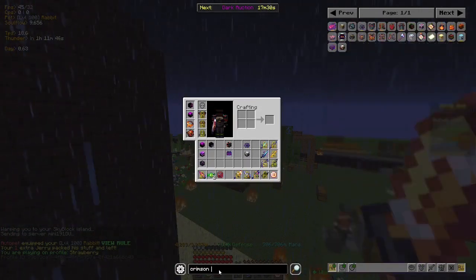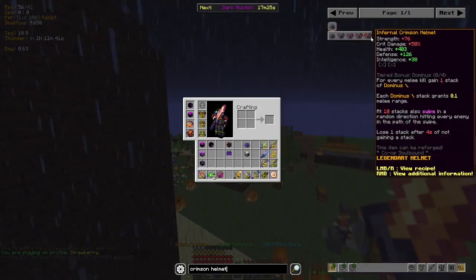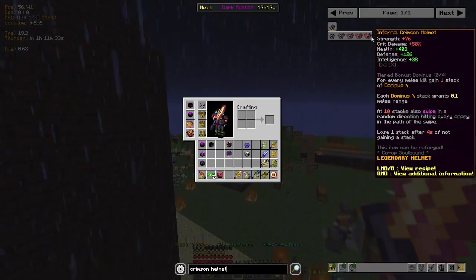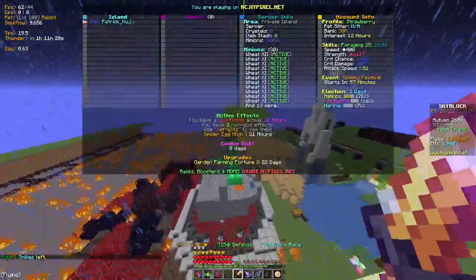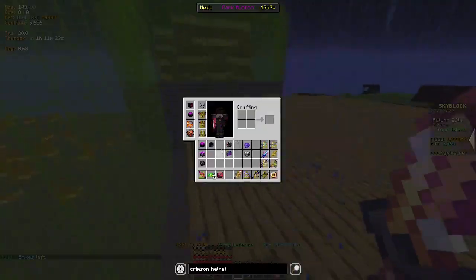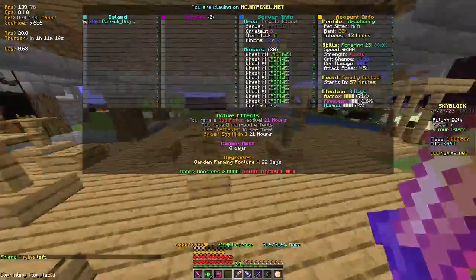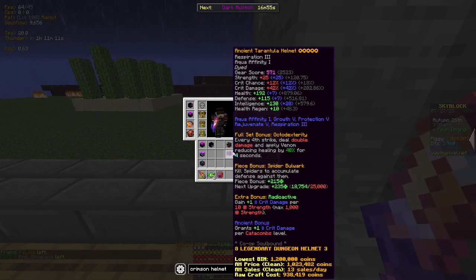The infernal Crimson helmet actually has a lot of stats compared to the other helmets, and plus you don't get the minus 200 speed or half your speed halved. I think these helmets are all pretty well balanced - these three in general are pretty good, actually all of them are pretty good.